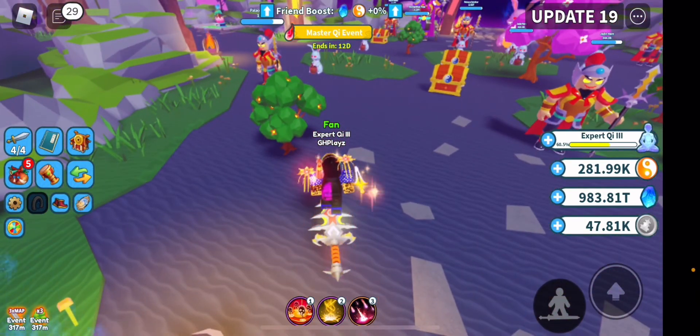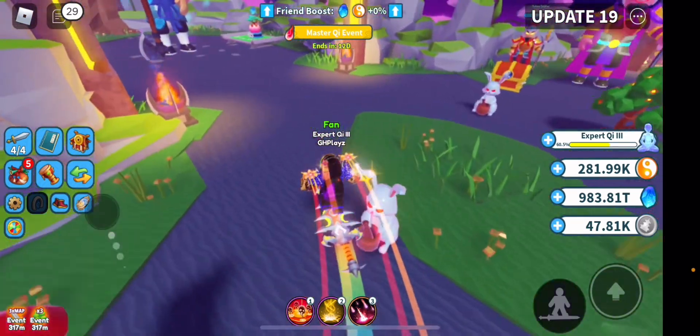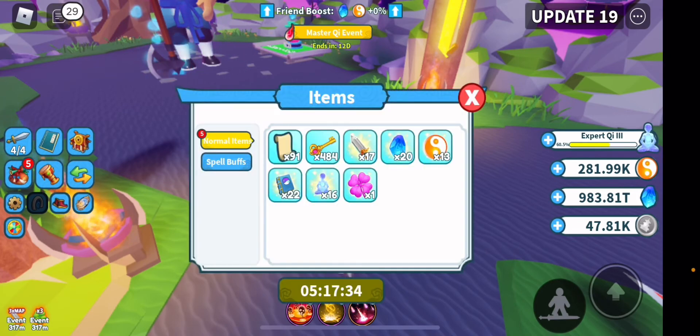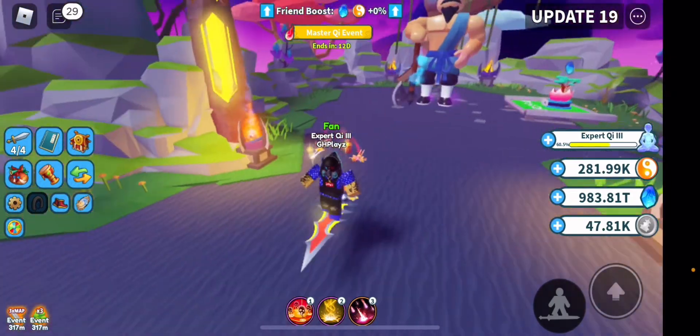So when the three times luck event has appeared, your main goal is to hatch for 24 hours straight, use all your luck boosts and super lucky boosts. Do not use them when there's no luck event — it's honestly pointless. Speaking from experience, it's not worth it at all. You'll kick yourself, I did the same exact thing and learned from it.